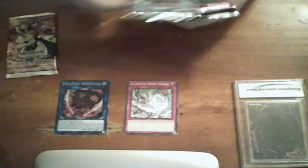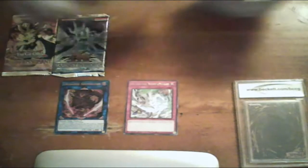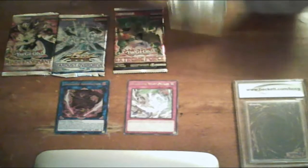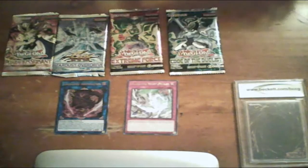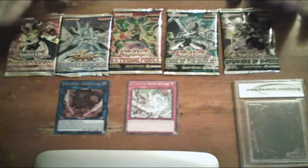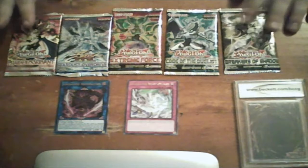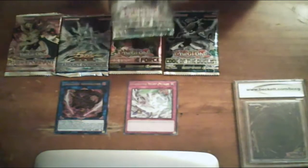We got Pharaoh's Servant, Stardust Overdrive — nice — Extreme Force, Code Duelist — nice — and last but not least, Breakers of Shadow. Decent packs. Let's save Pharaoh's Servant for last. We're gonna open in order, starting with Breakers of Shadow.